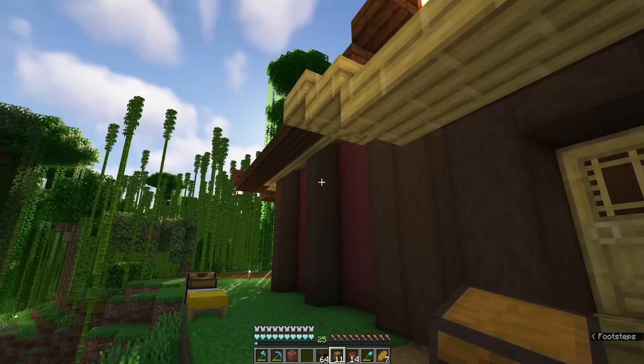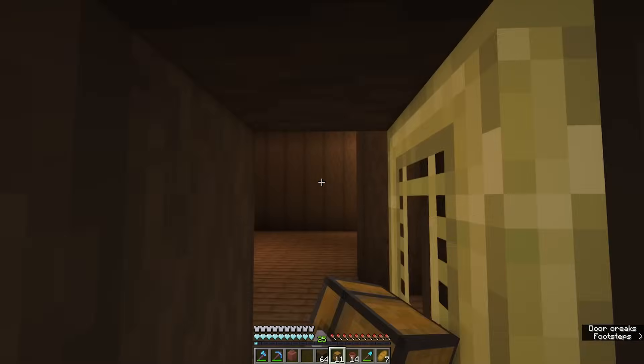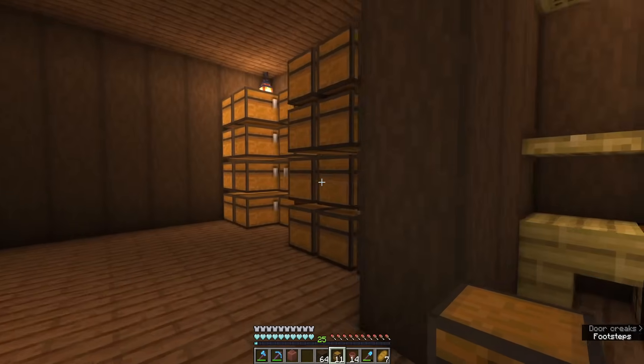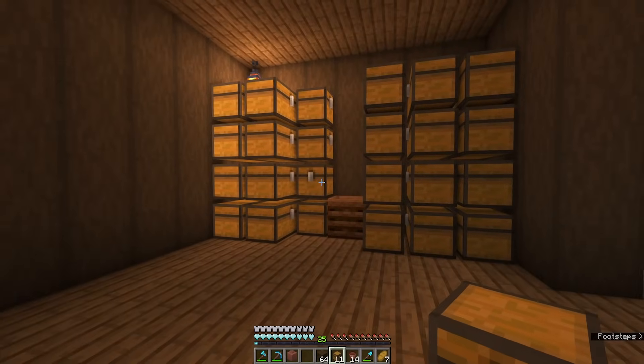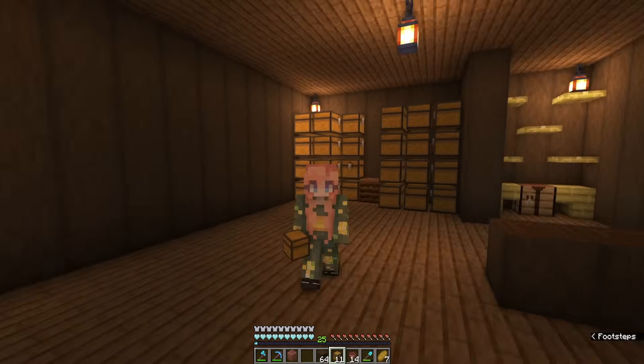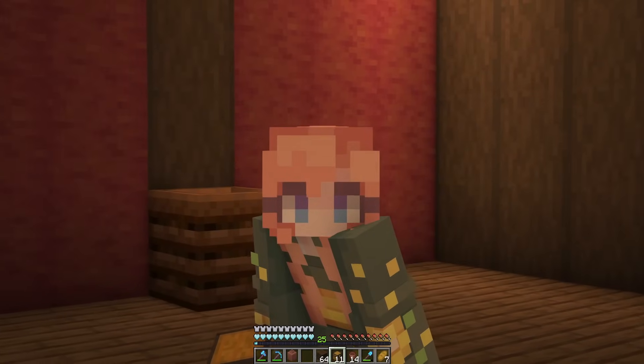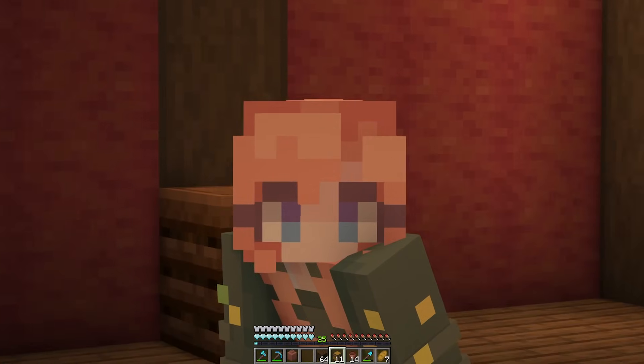The exterior of our build is complete. We've got chests — I've started to kind of set up some shelving in here. We've started adding in some of the chests, but we just need to fill this space and get all of our chests and decorations in place. So let's do some decorating.